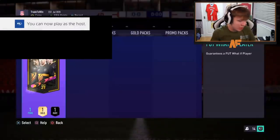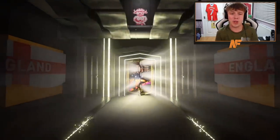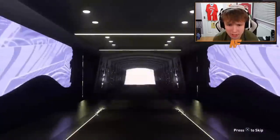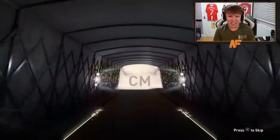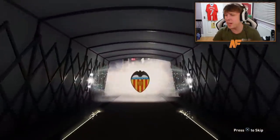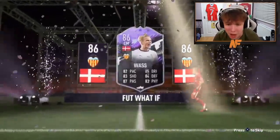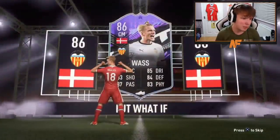Shout out to the boy Ainskey. We've just seen Sterling miss, which is always a dub. So can we get back-to-back dubs and get a good pull here? Daniel Vass - I mean, he's not that bad. He's three-star skills, three-star weak foot, which is the only thing that probably lets the card down. But apart from that, pull it gang, and hopefully he gets the upgrade.